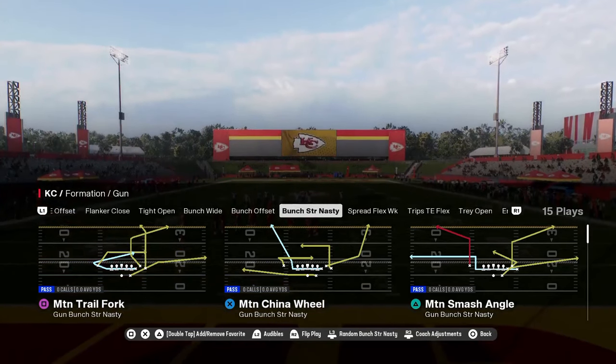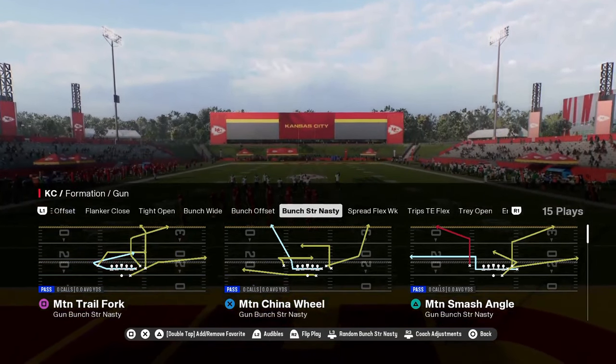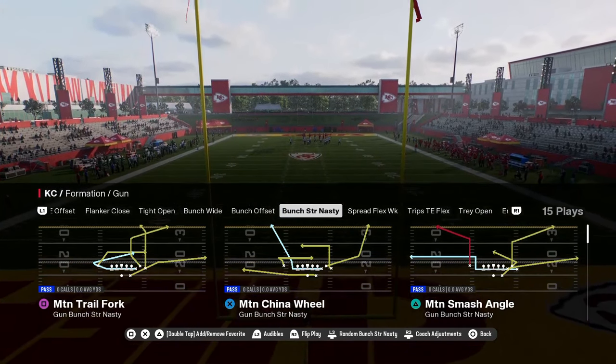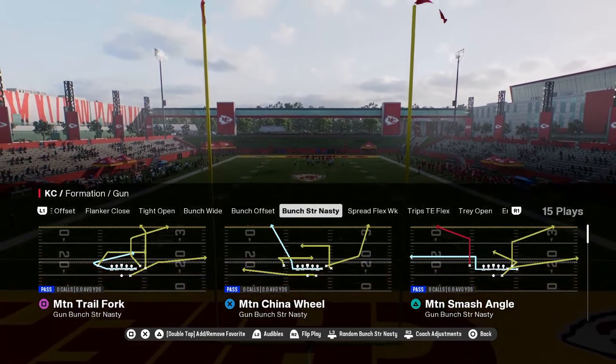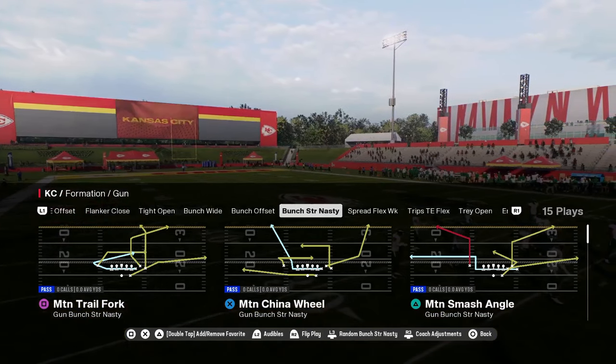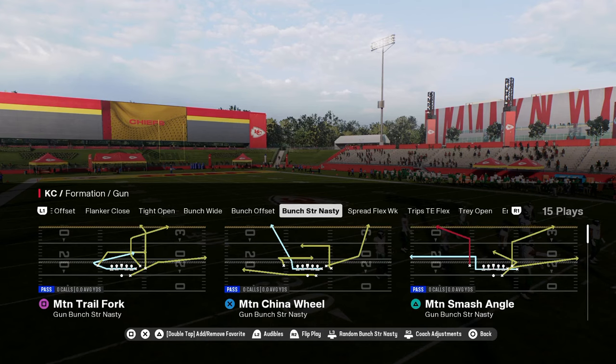If you want to get the full version of my Indianapolis Colts Offensive Ebook, make sure that you join our school community at school.com/CodyBallard. For just $10, you're going to get access to all of our offensive and defensive Ebooks for both Madden and College Football 25. The link is going to be in the description.